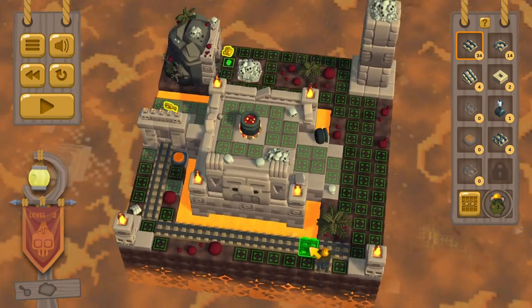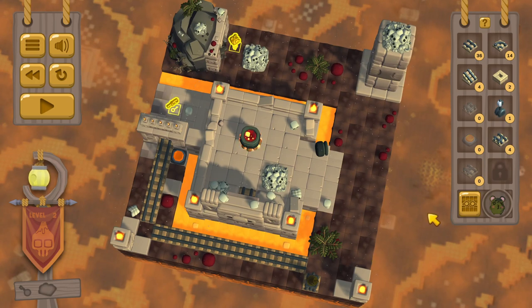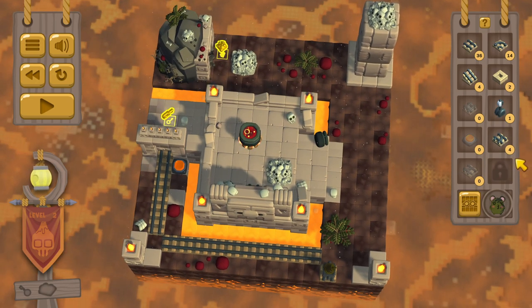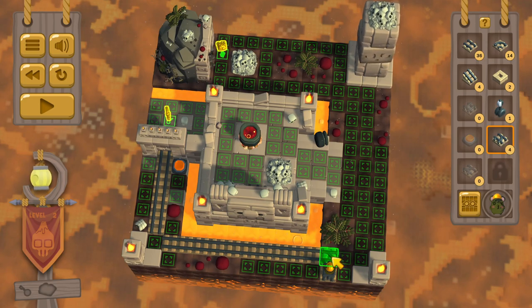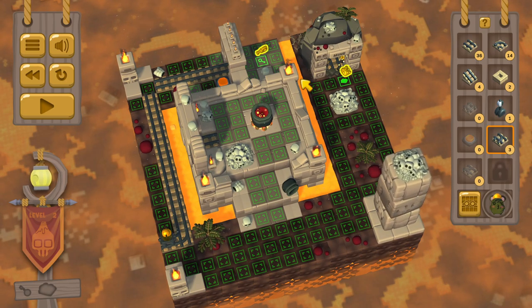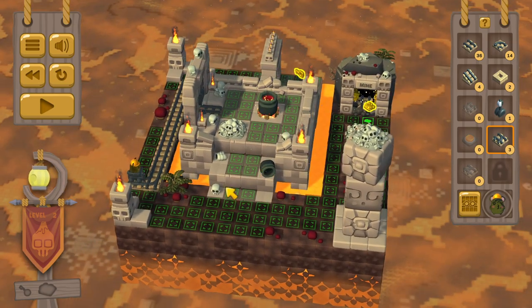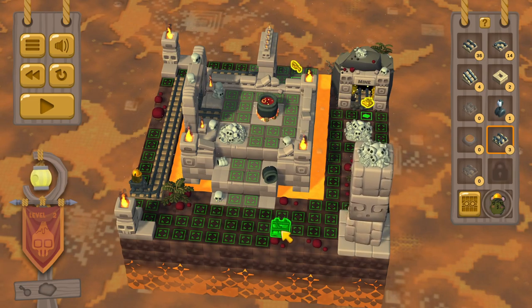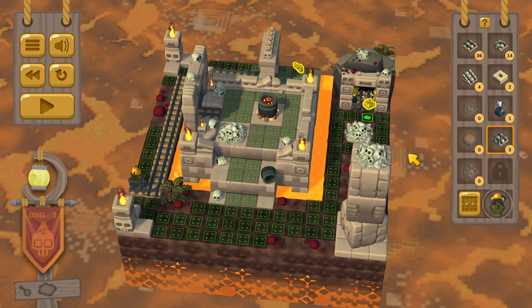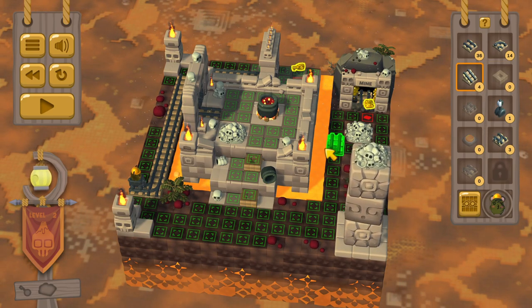I think this is pretty straightforward. Oh, that's where we start from. Okay. So we need to turn first. Excellent. Go get the key. Come back. And we'll go get the ore. And then we come up here and get out of here. Like so.